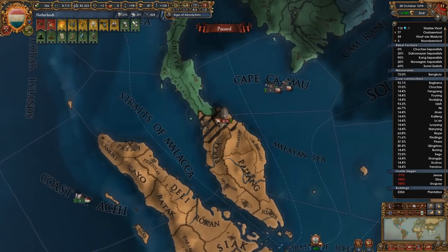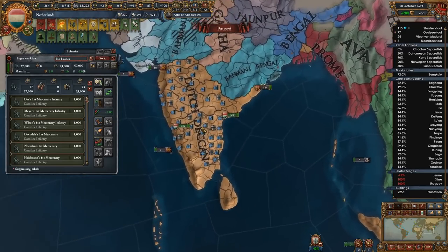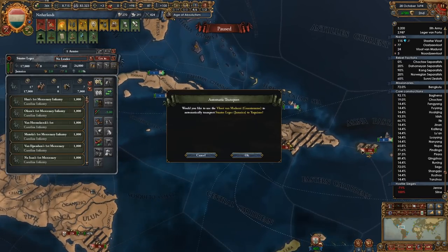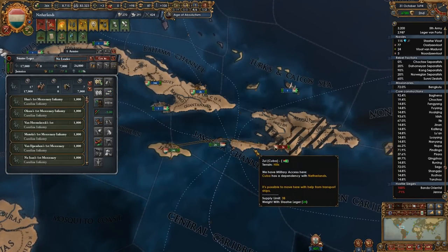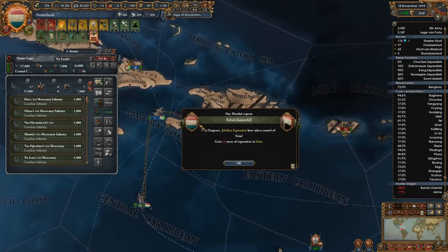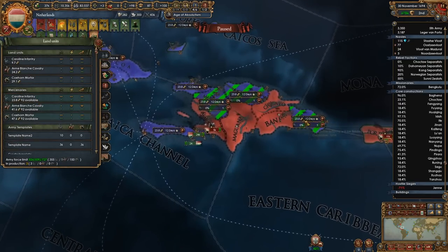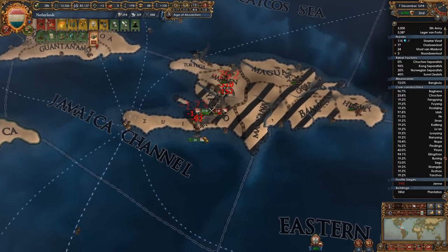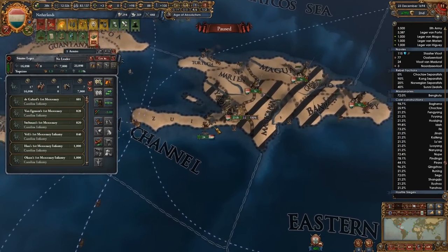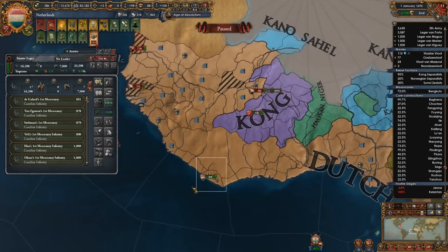We randomly have 40,000 rebels over here — very nice. Do we have any ships over here that we can use to transport? These subject nations are seemingly more trouble than they're worth. Let's have you guys do that — there we go. Have you guys come over here — okay, they're making their way.